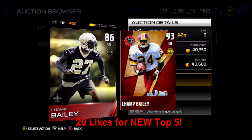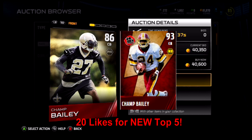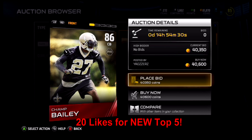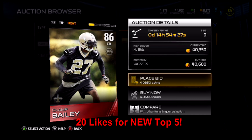His play recognition and awareness mean when the computer's using him he won't be out of position. 67 tackling is pretty good too. But you'd better be earning those badges because you're not going to be able to buy this guy for almost half a million coins.